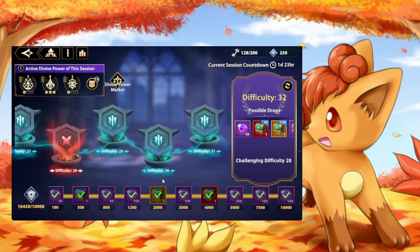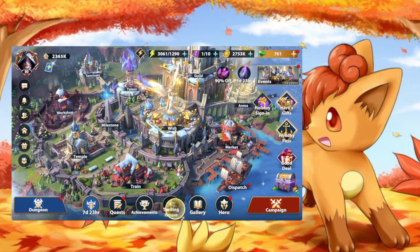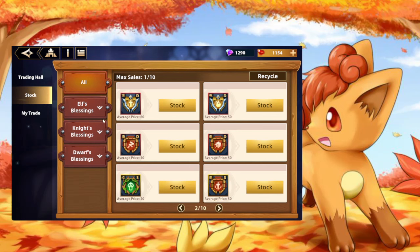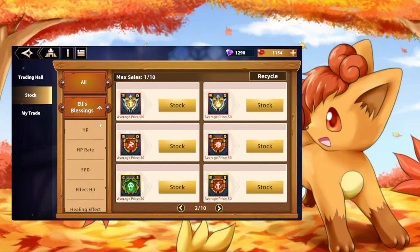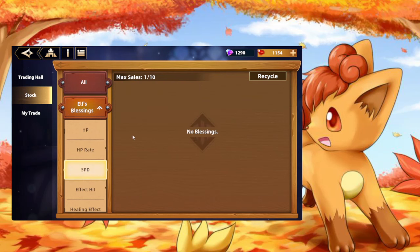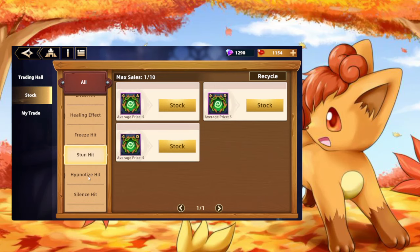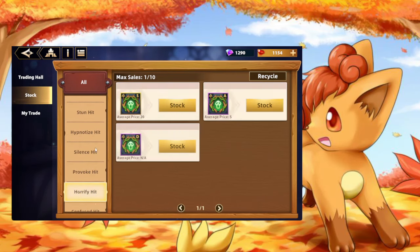And for good reason. You shouldn't be able to jump into here. The amount of alt farming that is going on is absolutely absurd. Where you see the average price here, there are some really good blessings where the average price is pretty close to the minimum price — that is how much alt trading is going on.